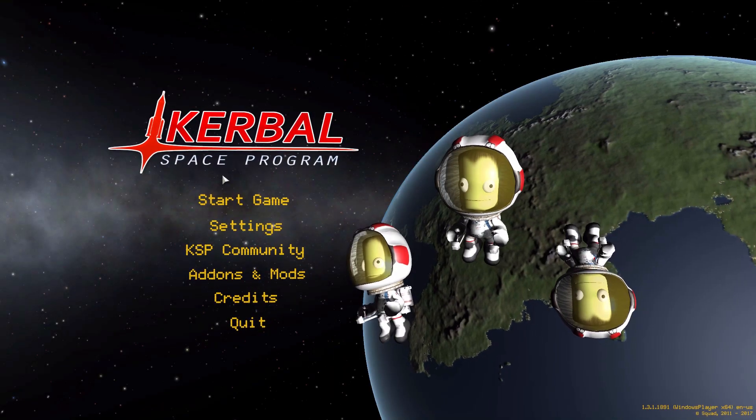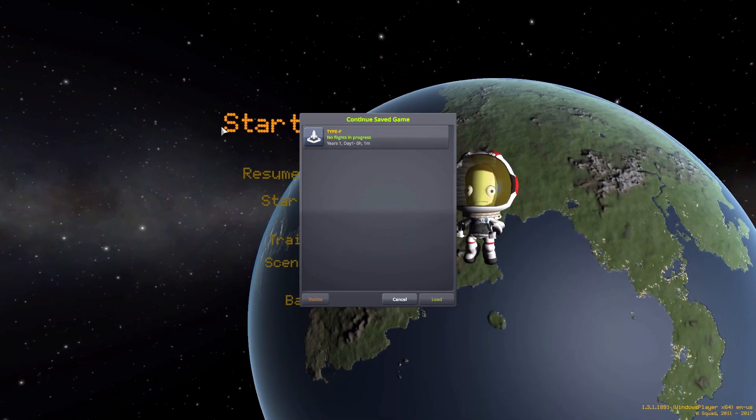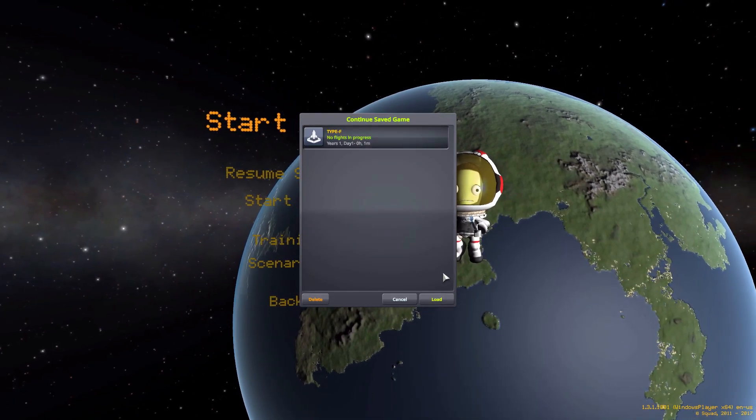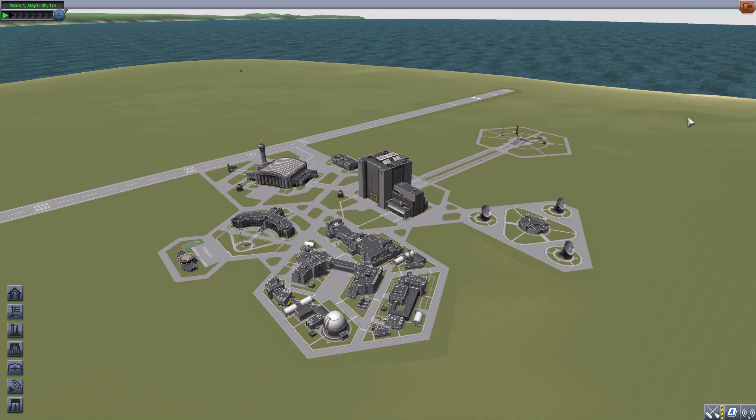Hello everyone and welcome back to Codobo Space Program, where today we are having a look at the Type-F mod, which is being made by forum user StinkyAce. What this glorious little piece of work looks to add into the game is none other than the Type-F Galileo Shuttlecraft from the original Star Trek series. I cannot tell you how much I love that — being a Star Trek nerd, any spacecraft added into this game from that franchise is a wonderful thing.